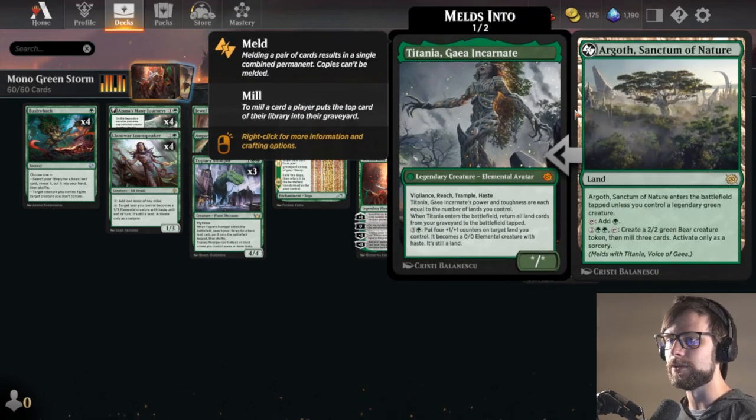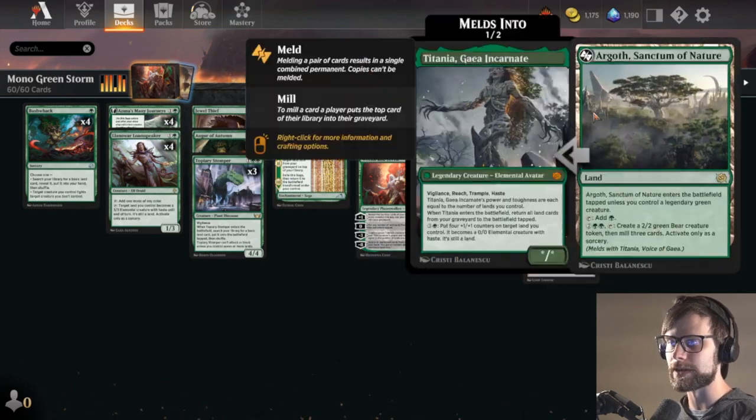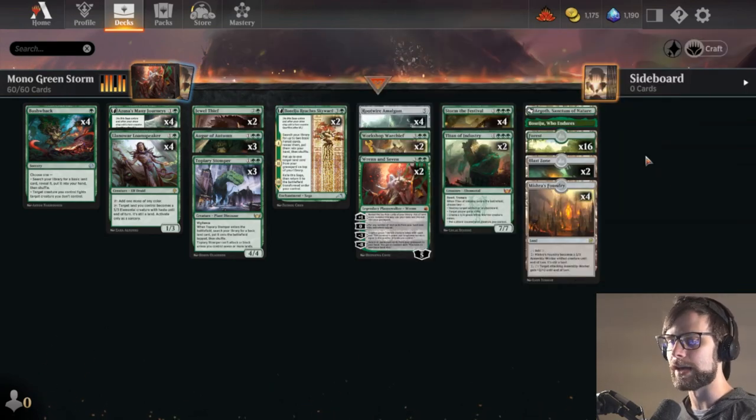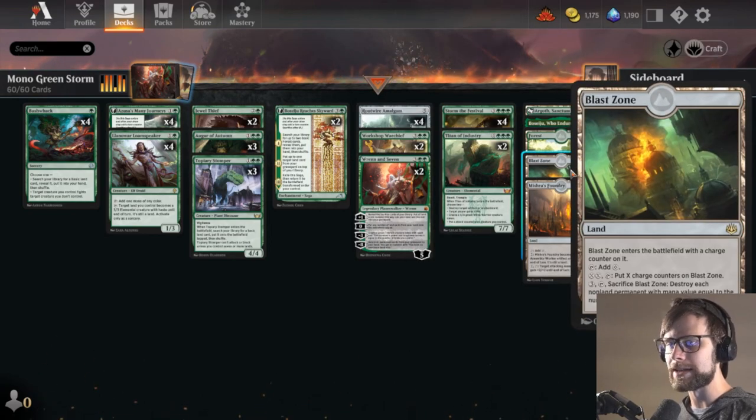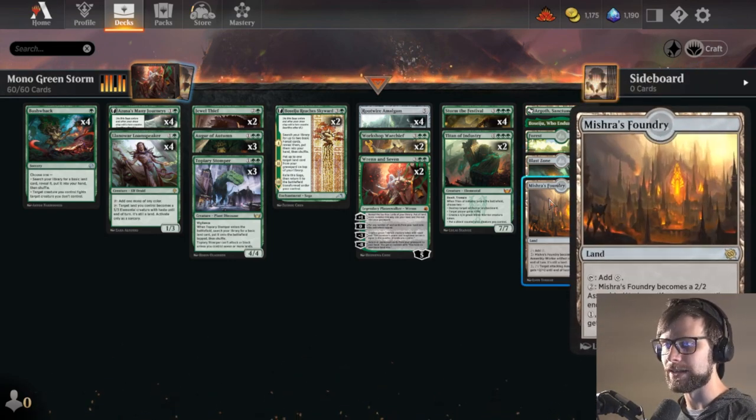However, we do include Argoth, because on its own Argoth is just a really good land. We can tap 4, create a little 2-2. We do mill a couple cards, but we have Flashback on the important one, which is Storm the Festival. This is just a really powerful card for the deck. We do also get Blast Zone, which is great, and Mishra's Foundry, both now back in Standard.